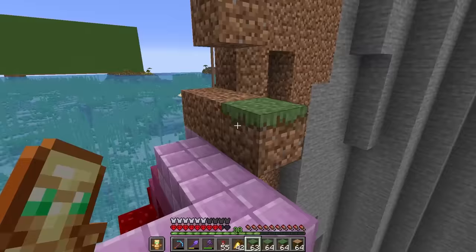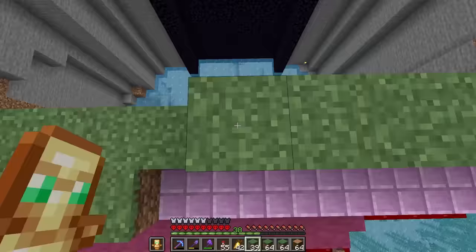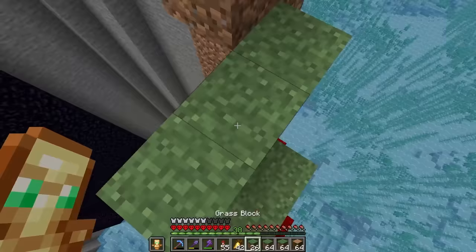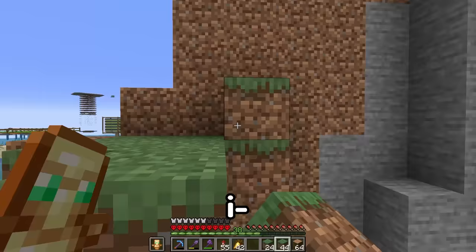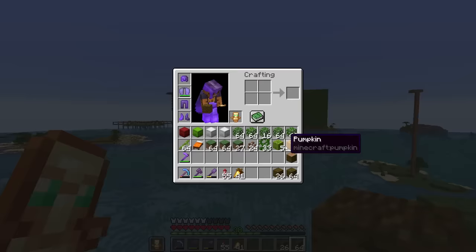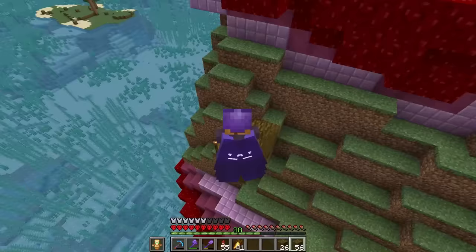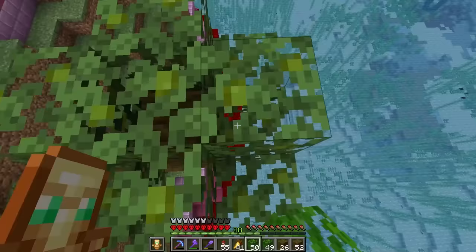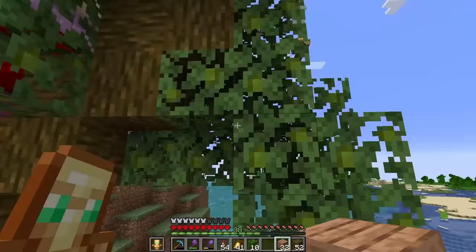I finally made it back with my fixed elytra. Let's start building the jungle biome. First things first let's build some trees - turn these into some four-sided wood, throw away the garbage. This one's going to be a bigger slant because it's further down on the nether portal so it's almost vertical. Let's start building the canopy.